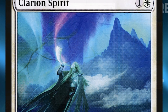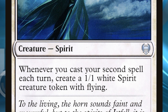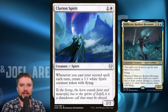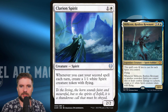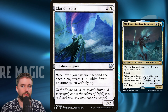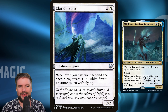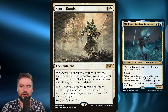Clarion Spirit — two mana for a 2/2 spirit that says whenever you cast your second spell each turn, create a 1/1 white spirit creature token with flying. Just more ways to build our board without necessarily always committing a card from our hand. That second spell we cast gets a third permanent on the battlefield if both spells were permanents. We're going to be growing more spirits onto the battlefield. Another dollar card — this is an uncommon, you can definitely pick it up for cheap.